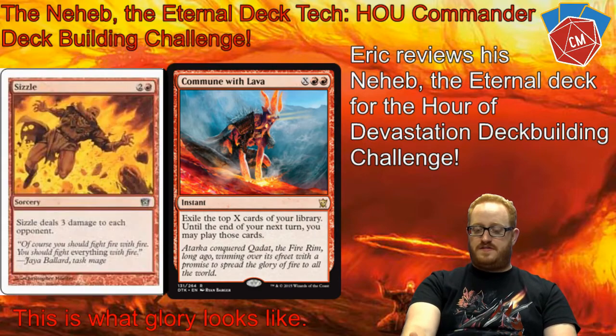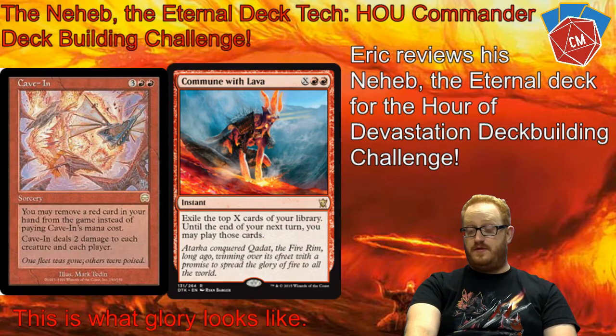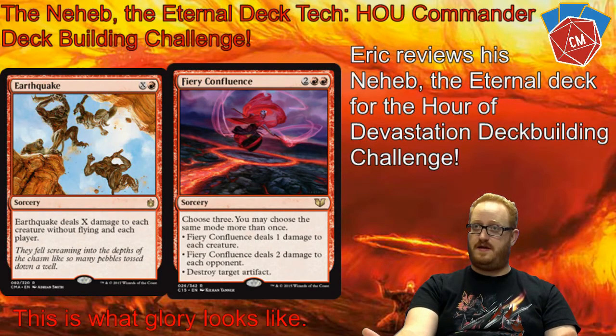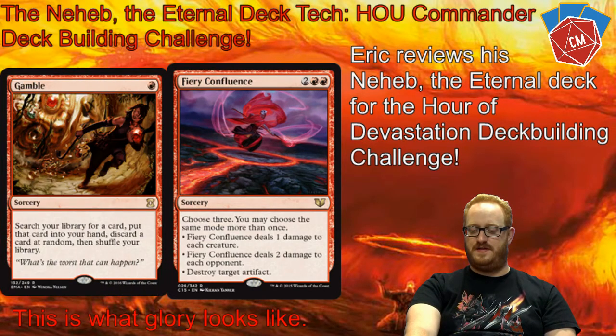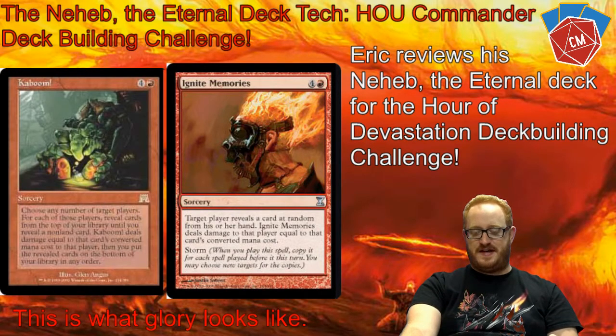Moving on to sorceries — there are a lot of heavy hitters that deal damage to many players and board wipe ground creatures. One of the best ones in a really great cycle is the confluence cycle from C15. I've got Fiery Confluence there — the second mode deals two damage to all players, and for four mana, copied once, I'm getting 18 across three opponents. Speaking of finishers, we have Ignite Memories — a Storm card. Reveal a random card from their hand and they take damage equal to its CMC. If you can storm that and hit people multiple times, really great card.